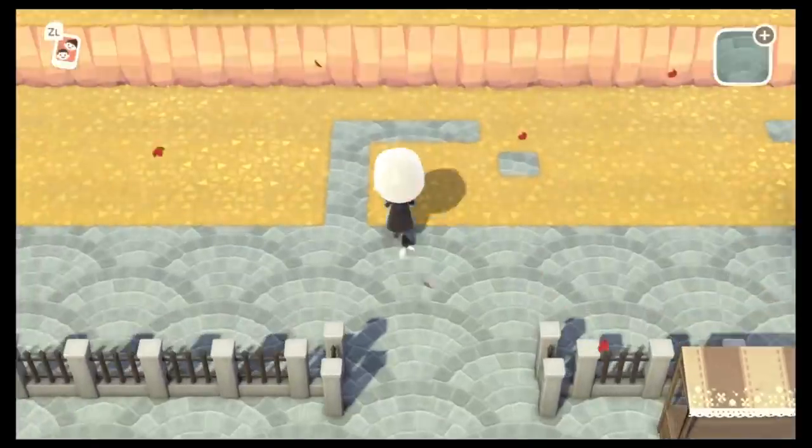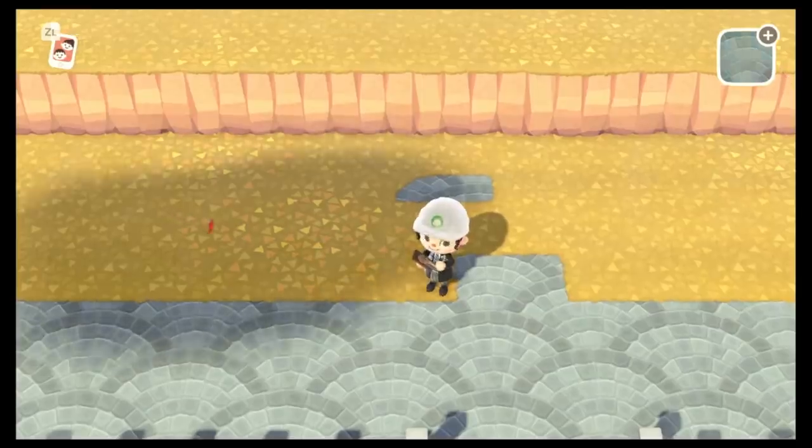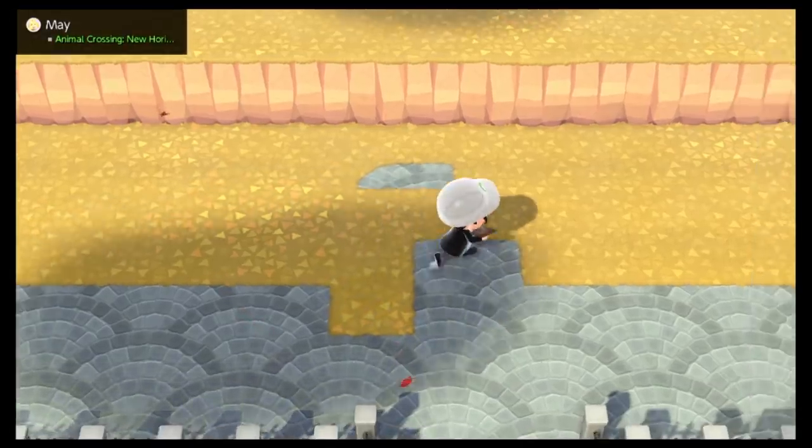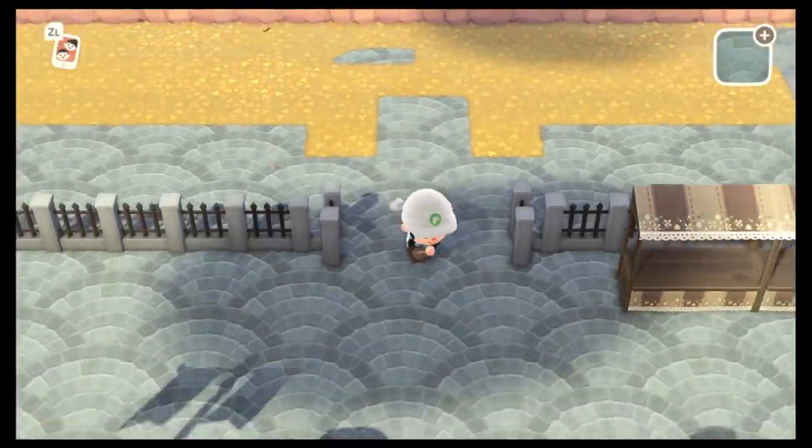Once I finished terraforming the second layer, I paved out some reference points for my home. So here I was just making sure that when you walk through these fences then the house would just be in front of you, but there'll be enough space.